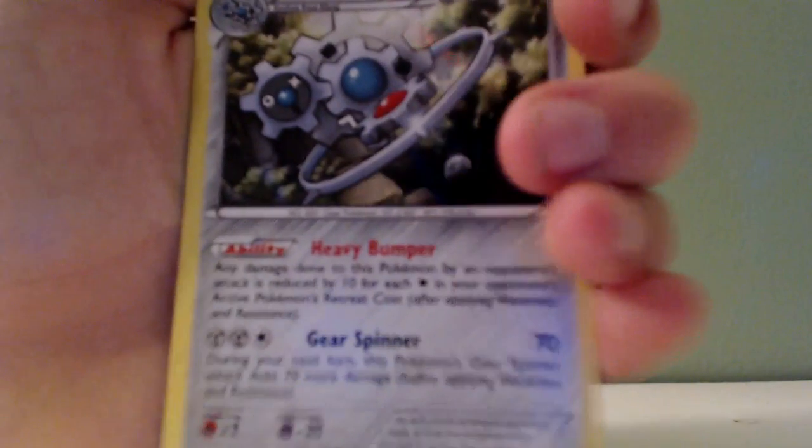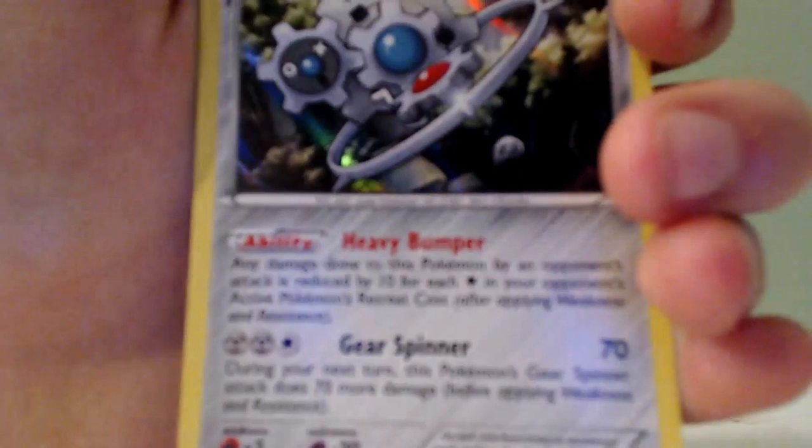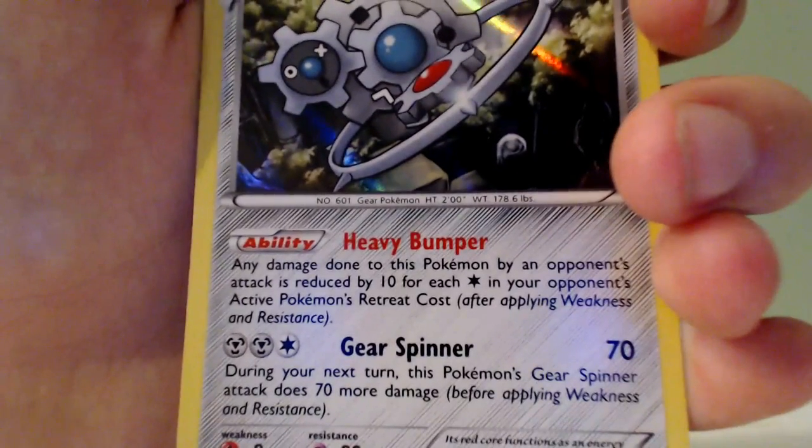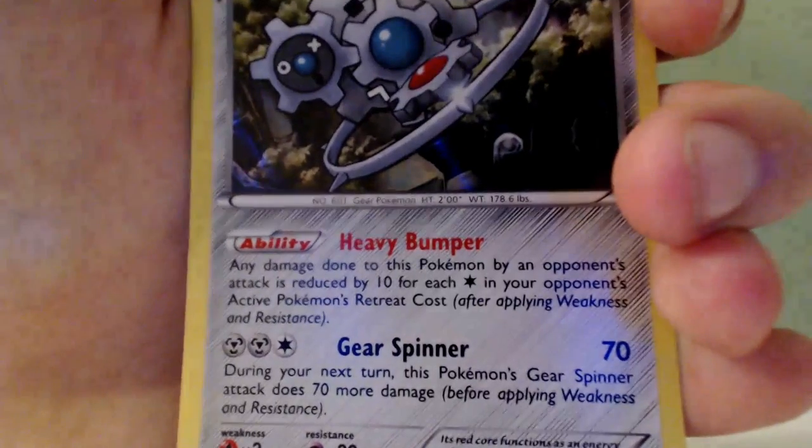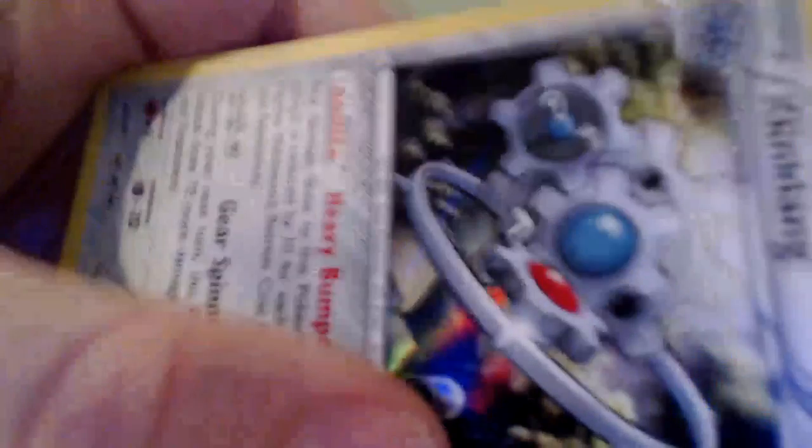And then we have Klinklang, which is cool. He has an ability called Heavy Bumper, and then an attack called Gear Spinner. And again, it's another Holo. I have, like, hundreds of Hollos — I don't know why. He has a pretty sweet looking design.